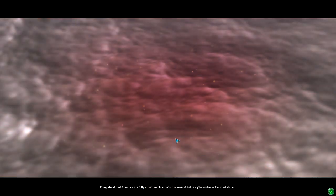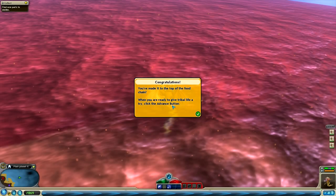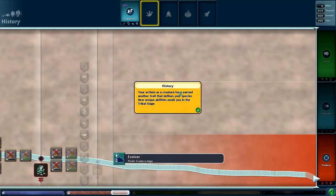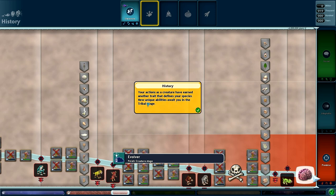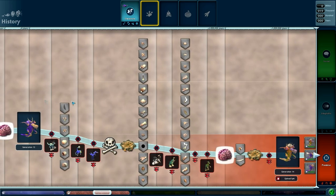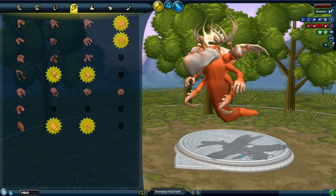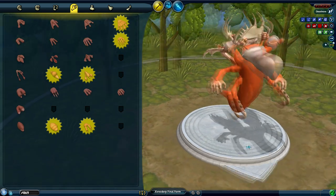What a cutscene - how brilliant is this? Congratulations, your brain is fully grown and bursting at the seams - get ready to evolve to the tribal stage. Congratulations, you made it to the top of the food chain. When you're ready to give tribal life a try, click the advance button. You'll have one last trip to the creator so you can finalise your look for all time - this is your last chance to add arms. Your actions as a creature have earned another trait. We've gone from adaptable into the predator, right down at the bottom. What we might have to do in the tribal stage is just do fully social to drag it back up.